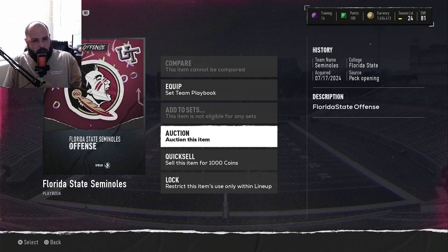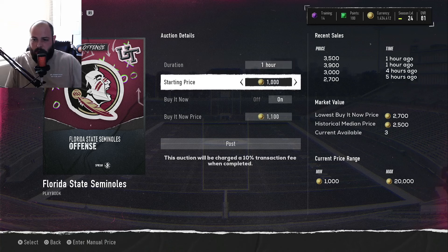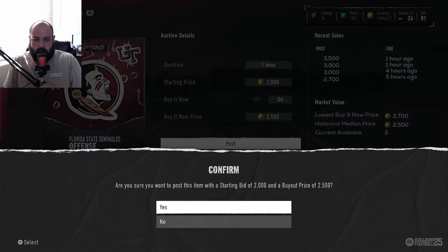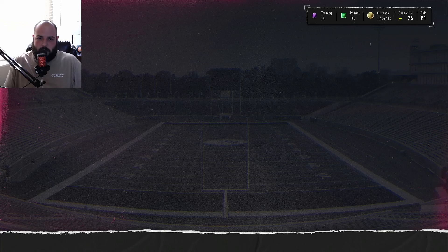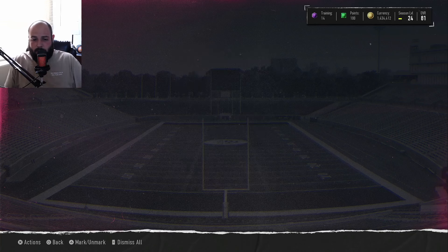This is why I wanted to start the video in the middle of a pack. Look at this one — it sold an hour ago for 3,500, then 3,900, 3,000, averaging about 2,500. The lowest right now is 2,700 coins, so I'm going to list this up for 2,500 with a bid of 2,000. I also listed the stadium for 1,300. If that sells and I quick sell the stadium, that's already 3,000 right here.